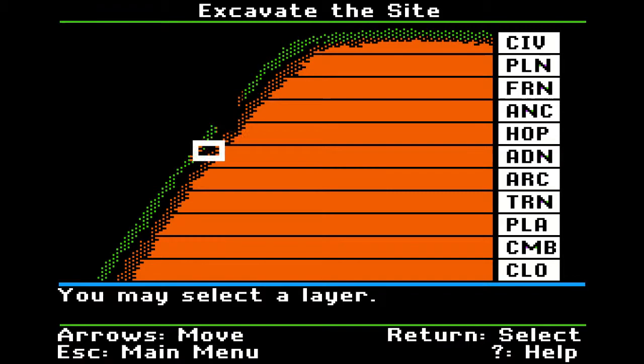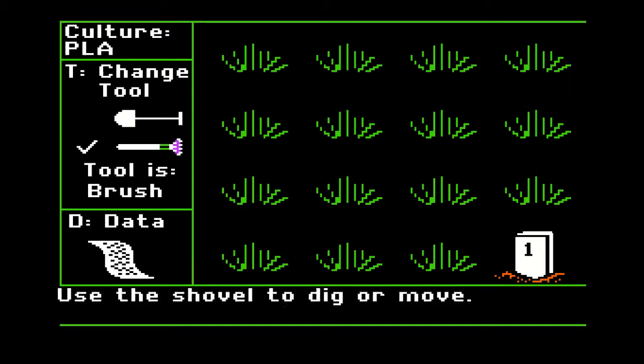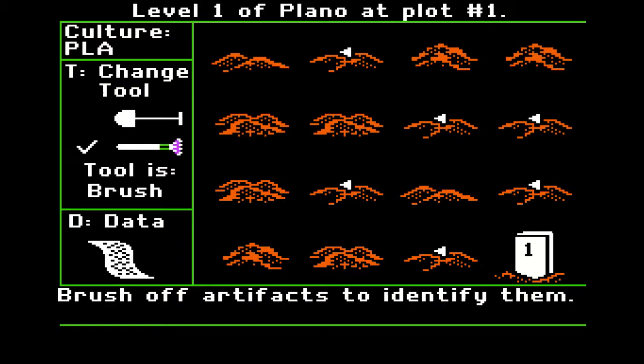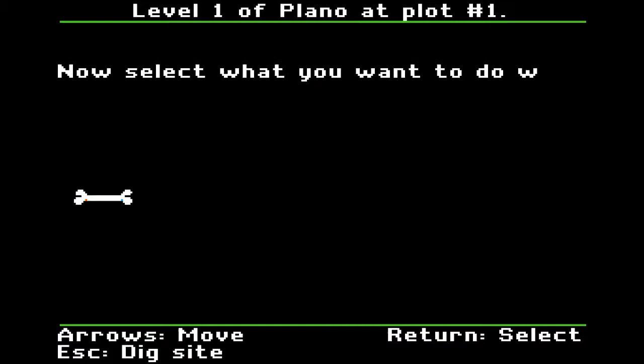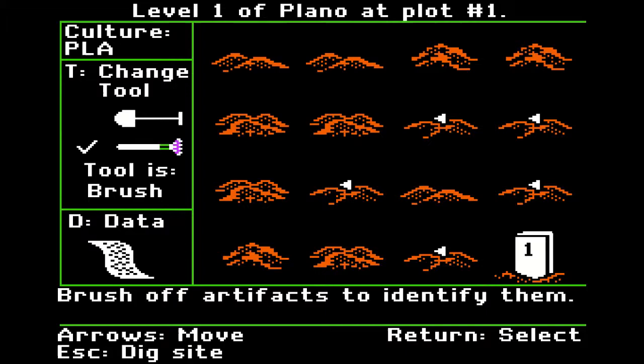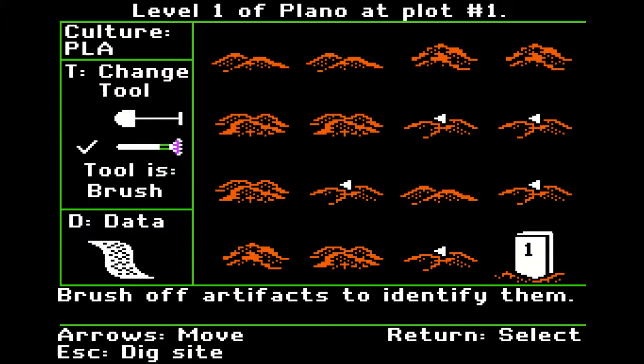No more artifacts here, so let's move to another plot. Dig. Mastodon bones! The tree-browsing mastodon was a relative of the mammoth, a larger animal. It lived until about 6,000 BC, looked much like the smaller modern elephant but was very hairy. Groups of people — usually men — hunted it with spears or darts, and often trapped the animal in a bog first. Poor guy.